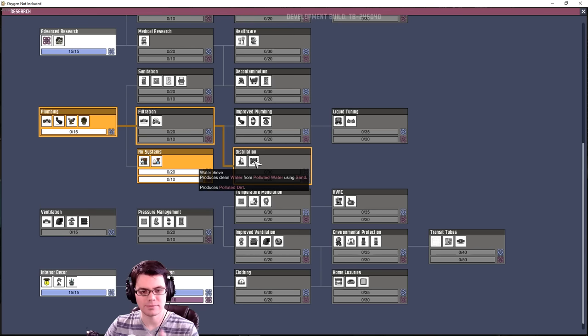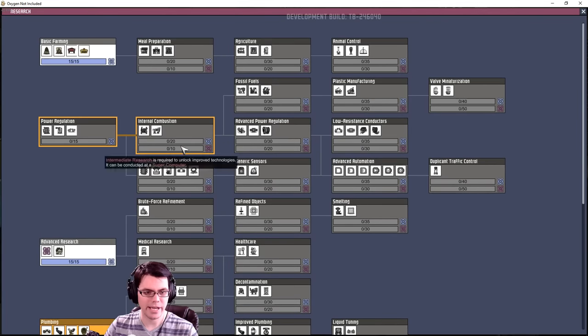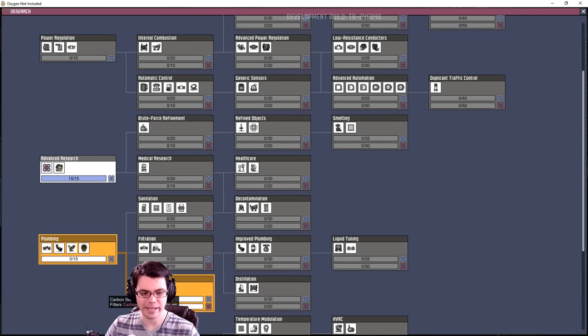All of that is very useful. I don't have a lack of duplicants so right now I'm not too worried about unlocking a cold generator. I don't want to get the cold generator running before I have a carbon skimmer because I have to be able to deal with all of that carbon dioxide.